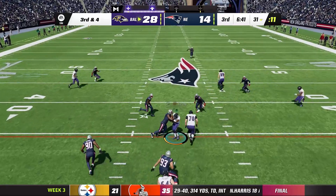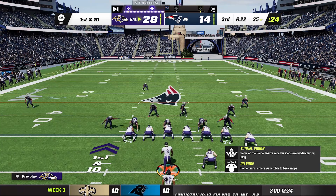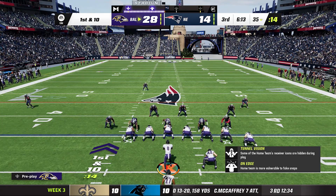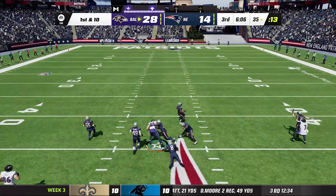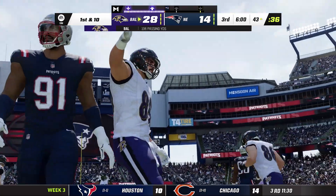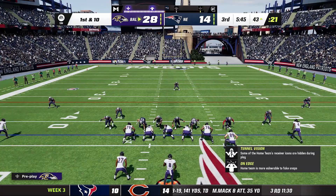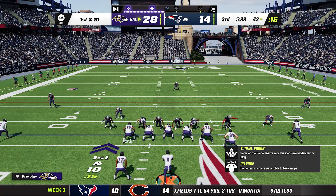And now for 'Fullbacks Can Catch Passes Too' — play action, Lamar Jackson ignores the fullback and fires to the wide-open Mark Andrews over the middle. Take another look: Lamar completely ignored the fullback and passed it right to his best friend Mark Andrews. Ravens like a bunch of school kids having fun out there.